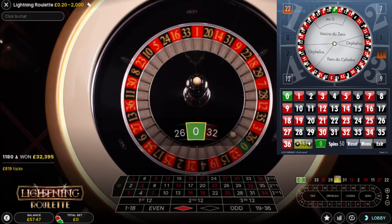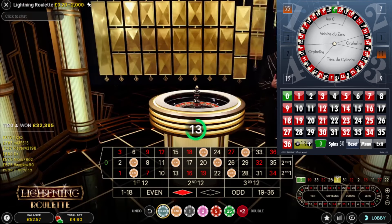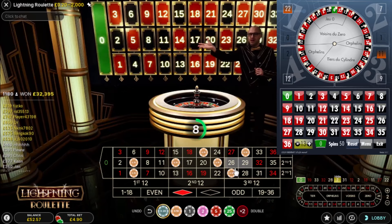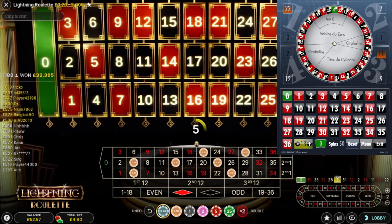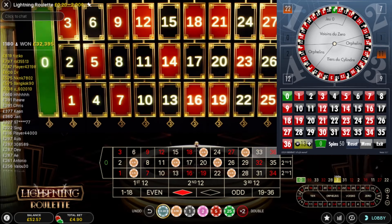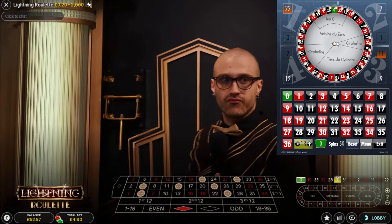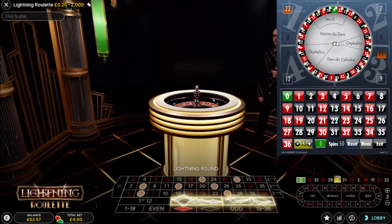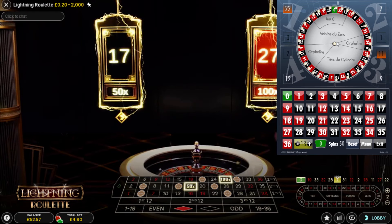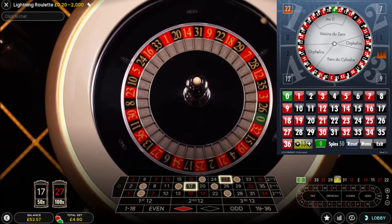It's costing me £4.90 per spin. There are only seven numbers remaining that are left to hit — it's going to fill in these gaps. 32 landed three spins ago, so within two more spins I'd expect to see another hit. It's usually within five spins of having had a hit on the numbers that haven't yet hit that you get another one — depending on how many numbers you've got out there.